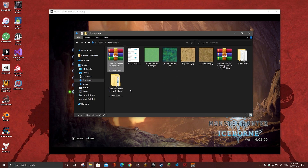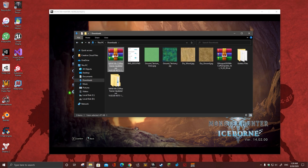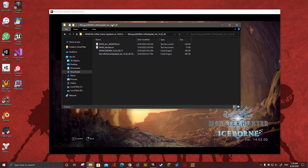Extract the file to the folder, then just delete the archive — I'm not going to delete it here — and then use the trainer.